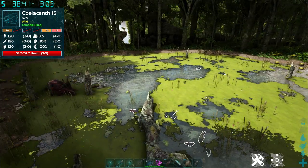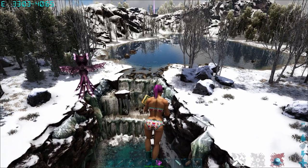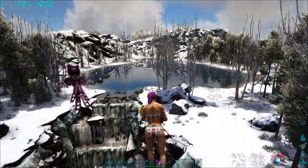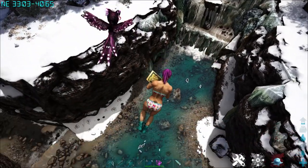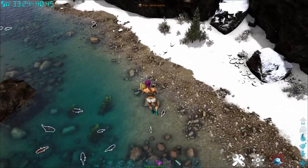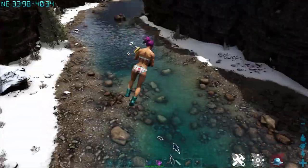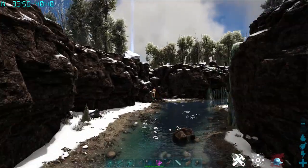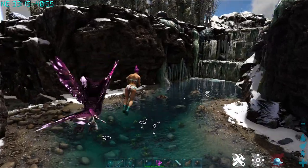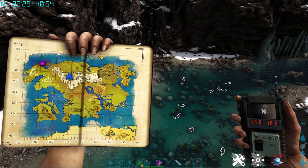The next spot I'm going to show you, if you're feeling a little more courageous, is here in the winter. You have this cute little lake here, but what you want to do is go down into this little river canyon. As you can see there are some fishes in here. It does go down into the trench, so be careful, but you can go fishing up and down on your canoe or your Pelagornis to get all the fishies.